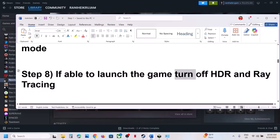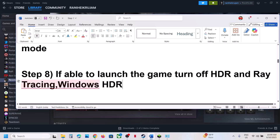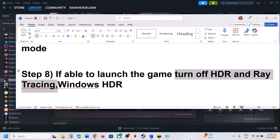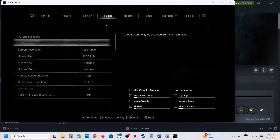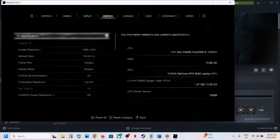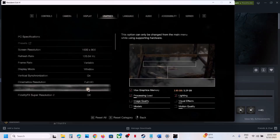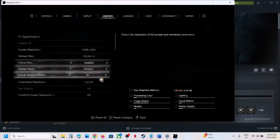Also, if you turn on HDR in the game, make sure to also turn off Windows HDR — turn off Windows HDR and then launch the game. If you are able to launch the game, go to Options, then Graphics. Under Display, find HDR Mode and turn it off. Under Graphics, find Ray Tracing and turn it off. You can also switch to Window mode and lower the screen resolution to check performance.